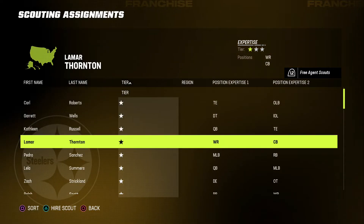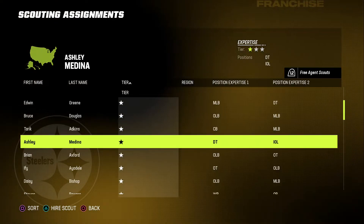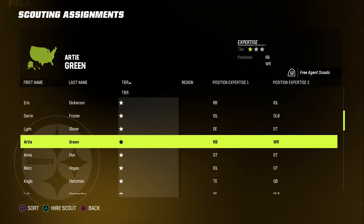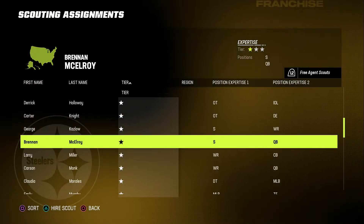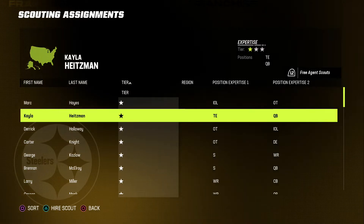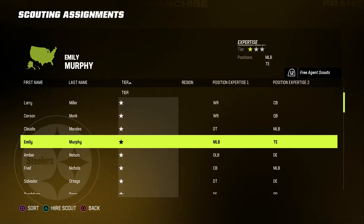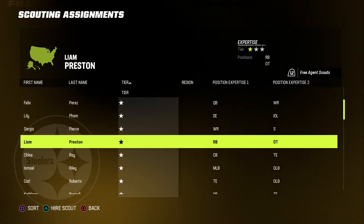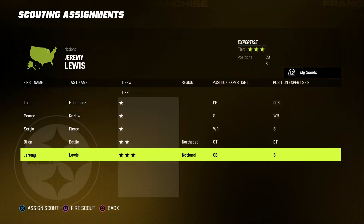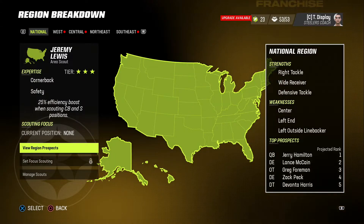I like to know things about wide receivers even though we might not need one. Safety might be a need with Terrell Edmonds hitting free agency. Interior offensive line might also be a need. We don't need a halfback. We're going to do defensive end because we know Cam Heyward is on the back end of his career. We will do safety because I like scouting safeties and versatile players. And just because I like to know some stuff about receivers — whether we take one or not late. Make sure you remember to make your tier three your National Scout. Don't be dumb.